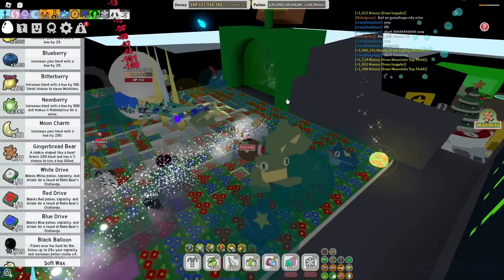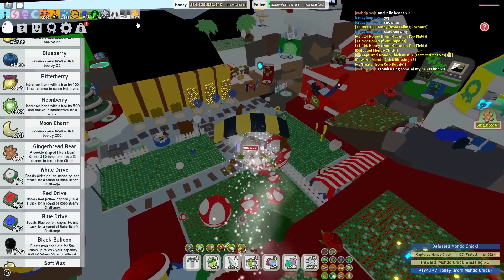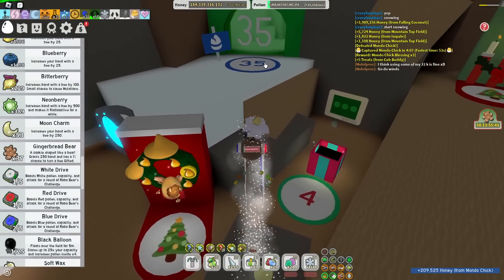Bamboo might be a good shout since I've got an amulet here with 88% bamboo fill pollen. Mondo's about to die — and now Mondo's dead. We only got three times blessing, but as I said, perfection is not needed. The 10% pollen is the only thing we really need here. Convert rate's good, capacity's good, but we can't be too fussy.